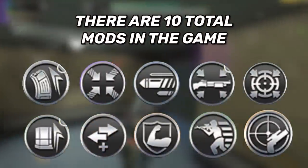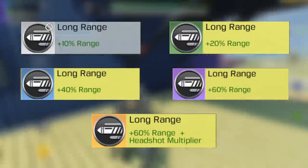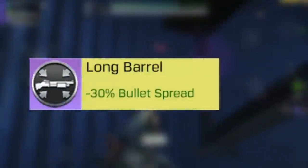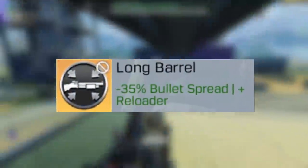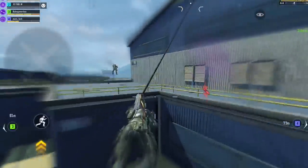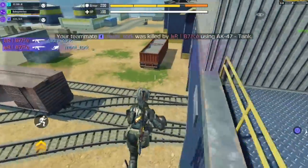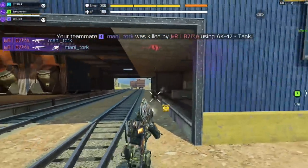A few basic tips before we start: there are exactly 10 mods in the game right now and each mod has 5 different rarities ranging from common to legendary. All rarities give bonus stats, but the legendary version of the mod is special as it comes with a unique ability, and if you understand them well they will give you huge advantages allowing you to win fights a lot easier.